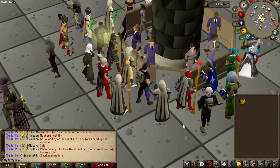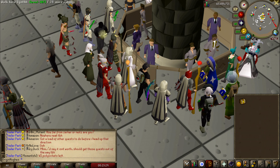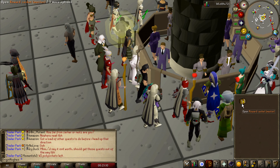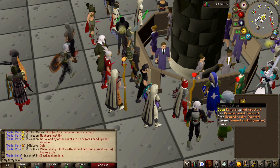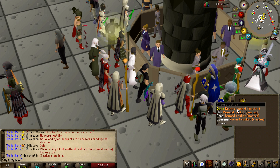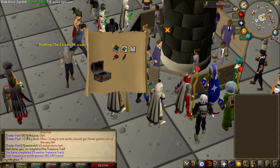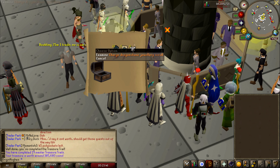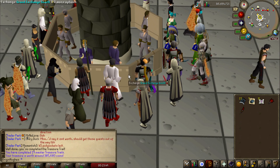Hello ladies and gents, welcome back to episode 78 of my new account from scratch. If you remember from the last episode, we did end off with a master clue scroll. I've just done this and we have the casket in the inventory — it took me 8 steps and they were horrible steps. I was hoping for something good, maybe the bloodhound pet. That is just shocking — 305k.